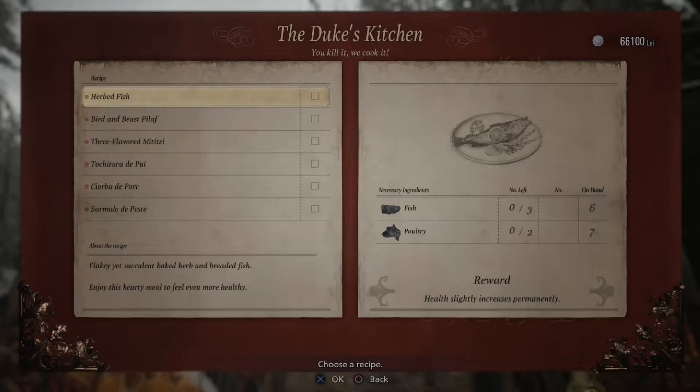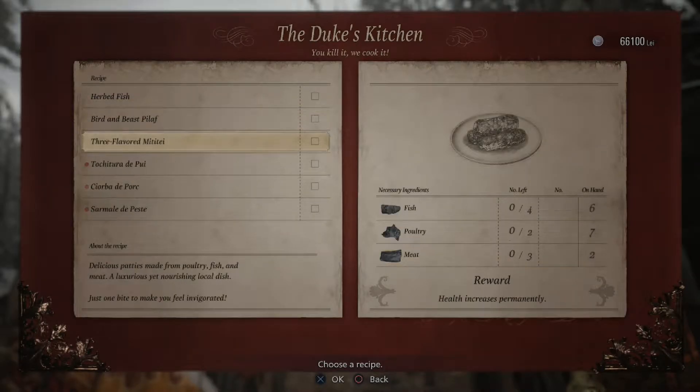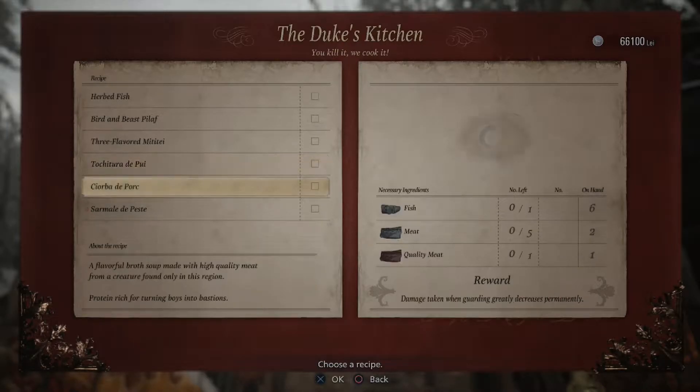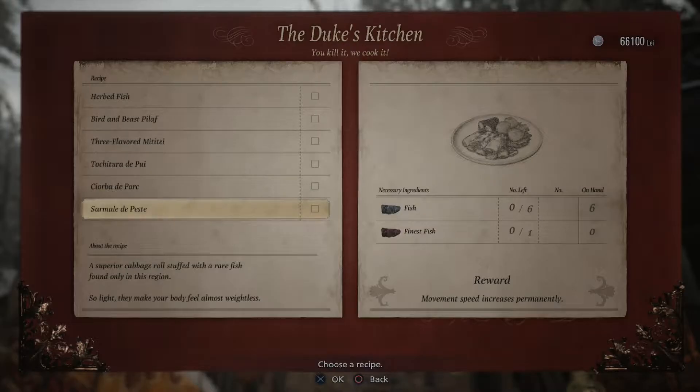Oh God, the world's largest writing. I can't read this on my computer. Let me see. We have herbed fish — flaky yet succulent baked herb and breaded fish. Enjoy this hearty meal to feel even more healthy. So these things are permanent buffs basically, aren't they? Bird and beast pilaf. Three flavor mitsute. Torchitulatepui. Chiolepetepokk. And sarmalatepesh. Sarmalatepeste. Jesus.